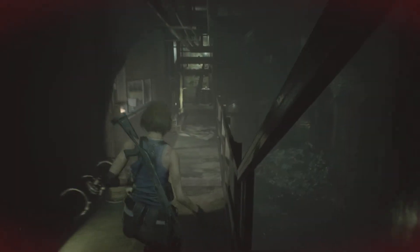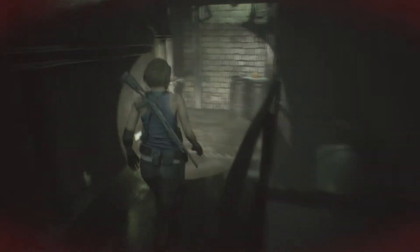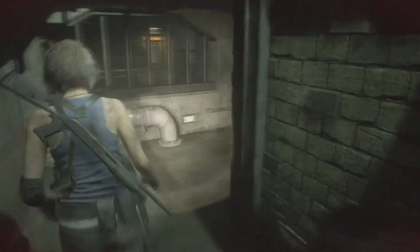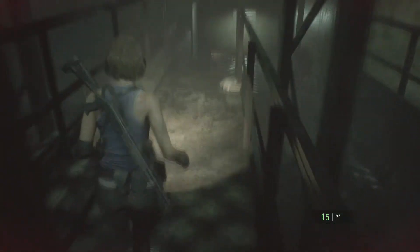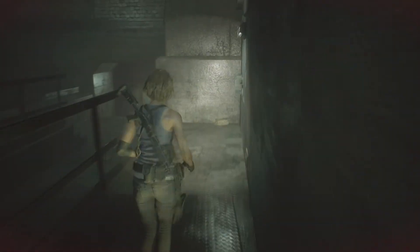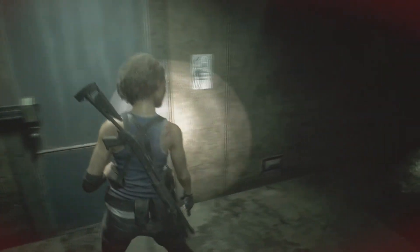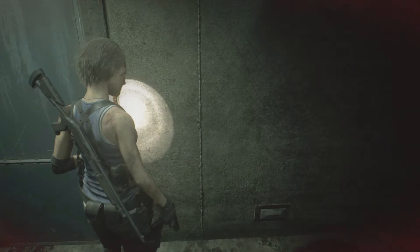I've just gone into the sewers and escaped the Nemesis again — he'll be making an appearance at some point. There's a nice dodge function in this game that isn't in the previous ones; if you time it right you can even gain special attacks against enemies. That was also in the original Resident Evil 3. So far I've seen one enemy exclusive to Resident Evil 3 — the Drain Deimos — one I've always had a soft spot for because of their freakish designs with lots of claws.